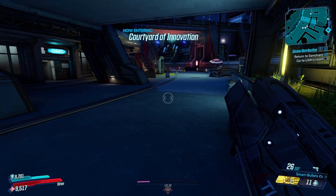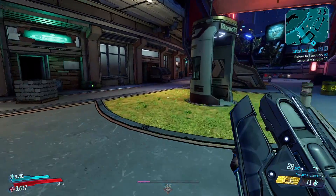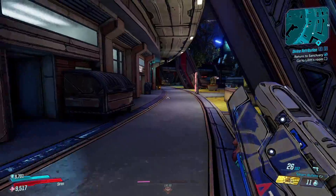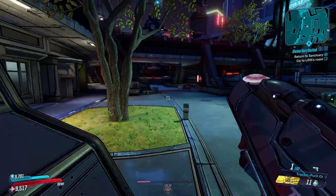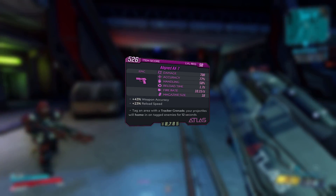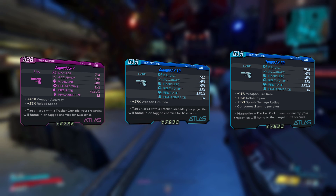Now we're going to look at the barrel. There are three different barrels, and each one has three different accessories that cannot be shared with the other two barrels — so you're looking at 12 parts just between the barrels and their accessories. The barrel will determine the base name of the gun. The three barrels are the AX-7 barrel, the AX-19 barrel, and the AX-88 barrel.